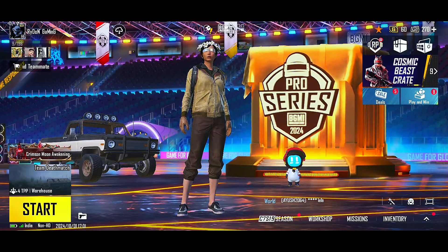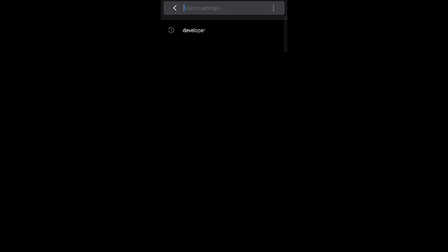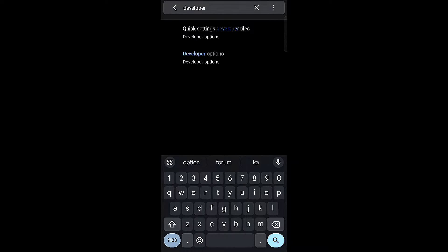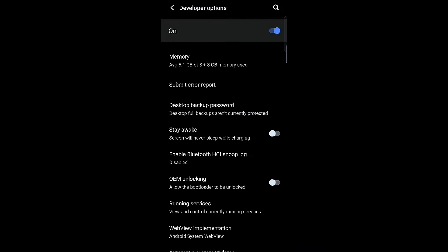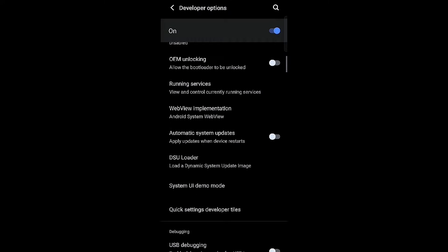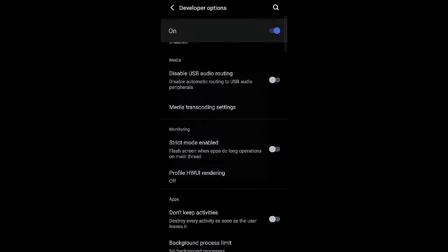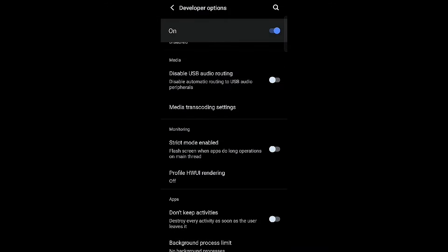Yeh ho gayi BGMI ki setting. Ab baat karte aapke phone settings ki. Aapko phone settings open karni hai, wahan pe search karna hai 'developer option'. Developer option ko open karna hai, aur wahan pe search karna hai 'background process limit'. Yahan background process limit ko aapko 'no background process' pe set kar dena hai.